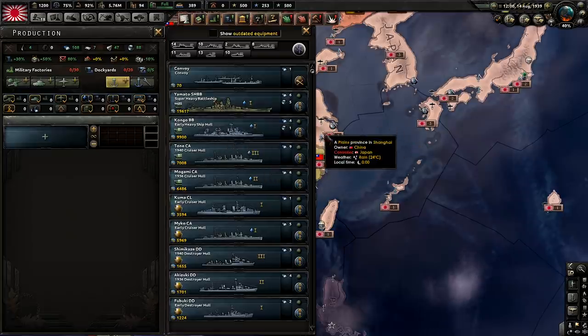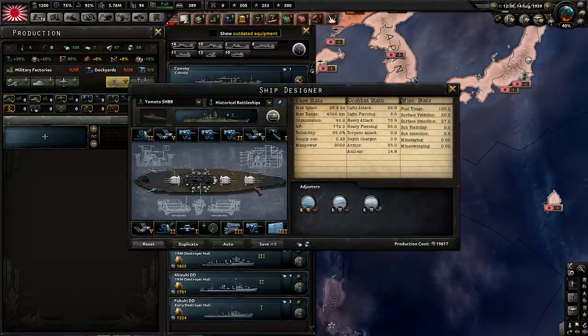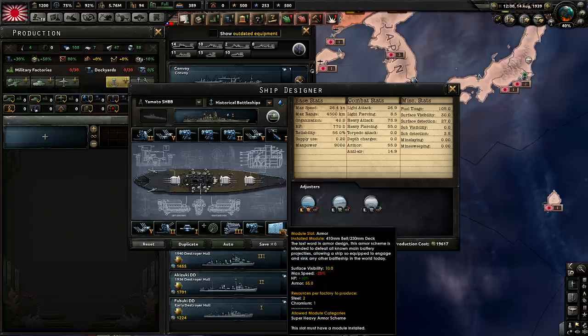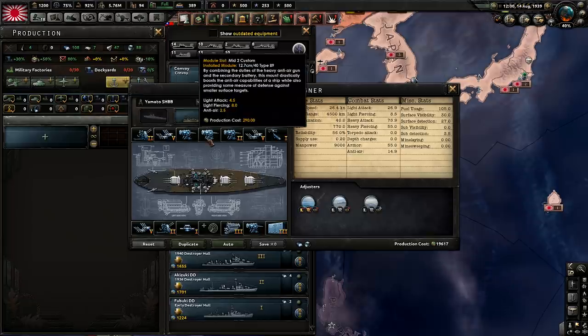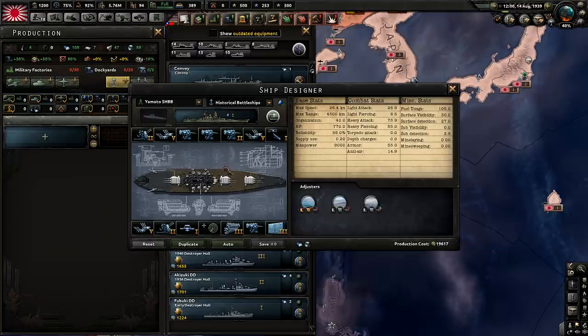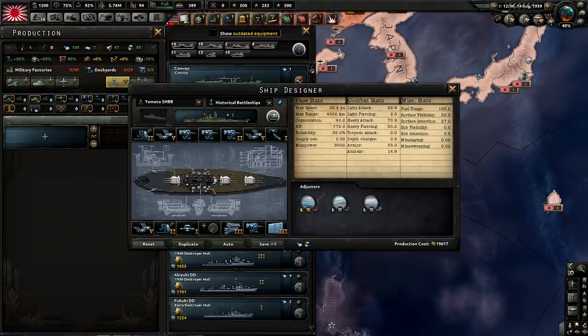I'm not going to go over as much detail for the rest of this video. Instead I'll cover some basic information about things that seem kind of off. For the Yamato Super Heavy Battleship — this seems ridiculous at a 20,000 production cost, however this is almost 100% historically accurate. The armor — 410 belt with 233 meter deck — is the actual armor used. You want three dual purpose guns, three type 5 battleship guns, two level 2 AA, a fire control system at the highest level, and a single recon plane.